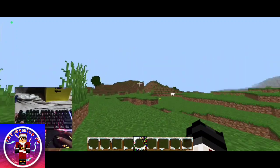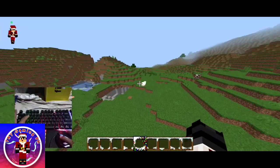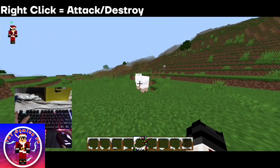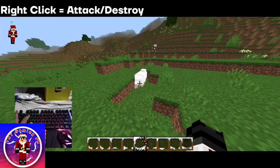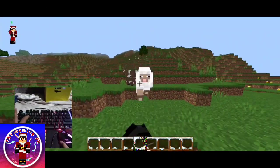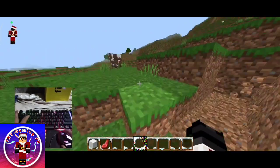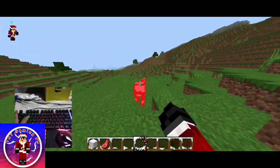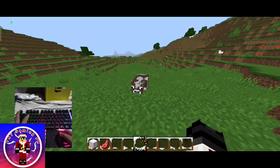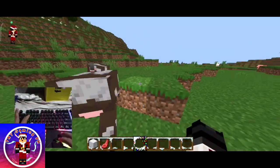Now the second step: PvP. For PvP, you actually have to right-click the mouse. Oh my, my Minecraft is lagging. Click the left mouse button — one of my haters will be like, oh no.